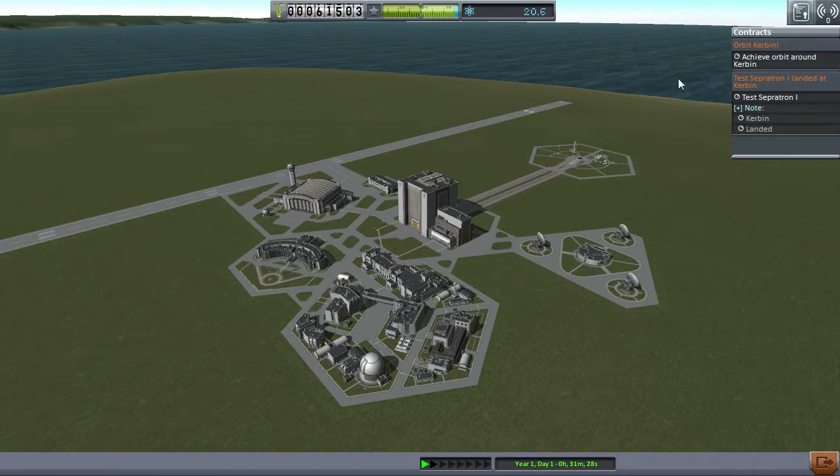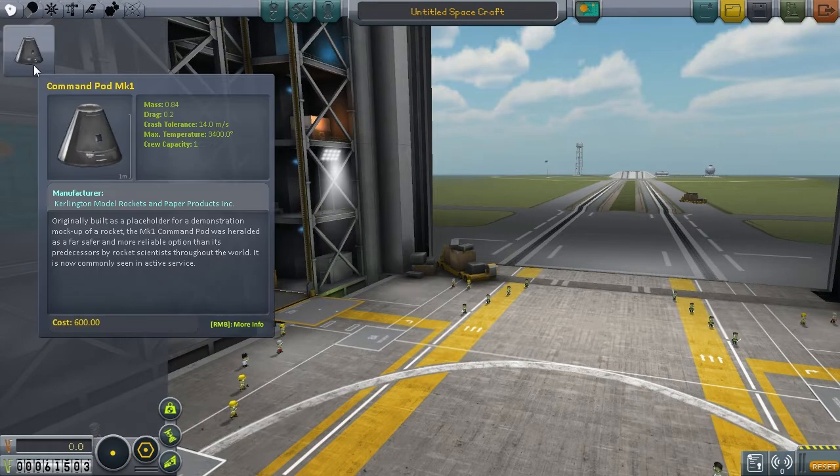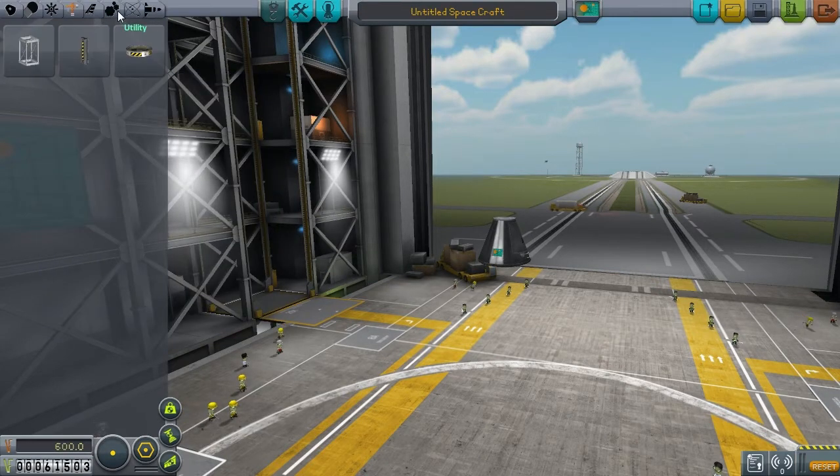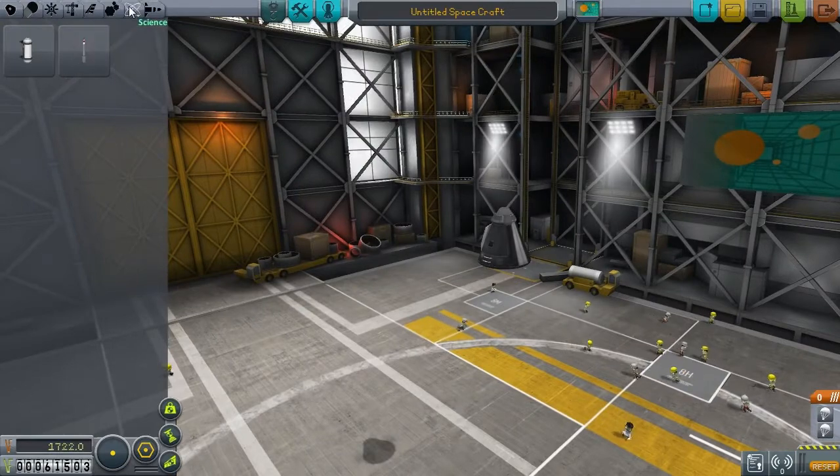When we get up into orbit we're going to see if we can get a contract for any science or stuff up there. We'll see if we can earn some extra money when we're up there. Right, so we're going to go for a standard sort of pod design. Put this one on here, we have a parachute there.